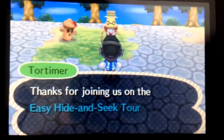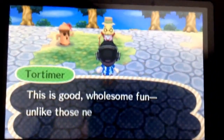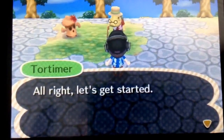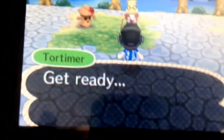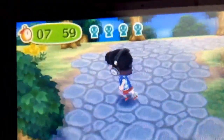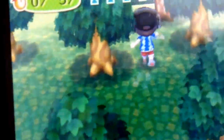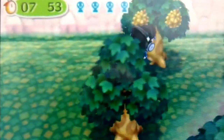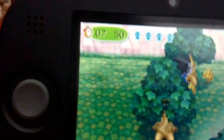Once you get to the tour you want to wait until he says you can go. We are not actually going to complete it — we are just going to find fruit. So once you are going you want to just find some fruit trees. For example, I am going to take this durian tree.